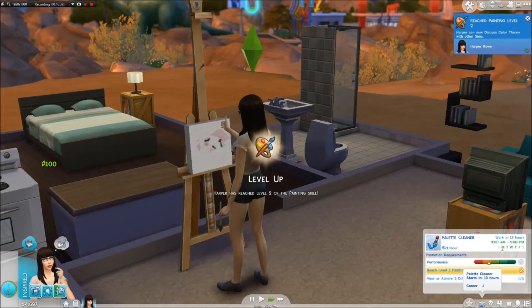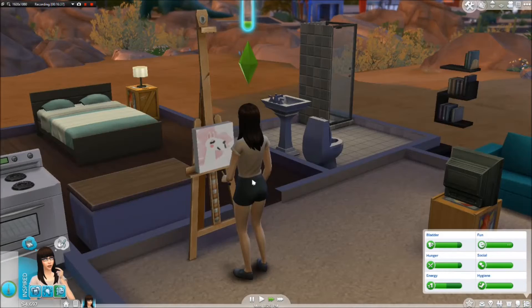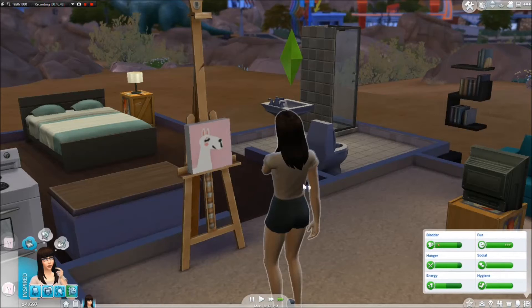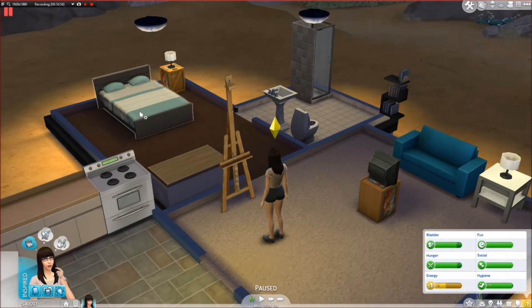Ooh, what's this going to be? I look forward to keeping some of these paintings. Oh, that'd be cute for maybe a baby's room. We're going to finish this painting and then she's going to go on a date. We'll admire it real quick and put it in your inventory. Earn $100 from selling paintings - cool. She's already tired, but I kind of wanted her to go on a date. We're going to let her sleep tonight because we have time - we're just starting.